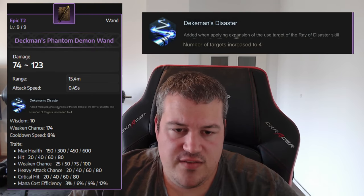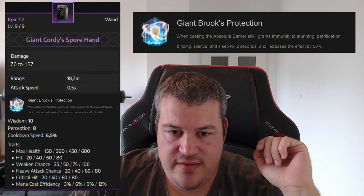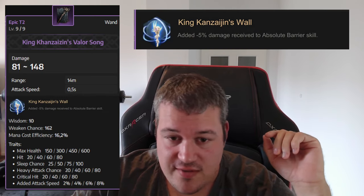For wands, the Deckman's Phantom adds additional rays of disaster, letting you hit up to four targets. The Giant Forties wand can increase the duration of Absolute Barrier by two seconds and also increases its effect — like mana regeneration — by 50%. Then the King Kenzason Valor Song provides 5% damage reduction while you're inside the Absolute Barrier skill.